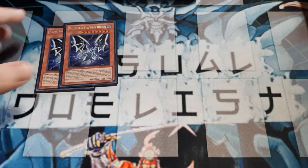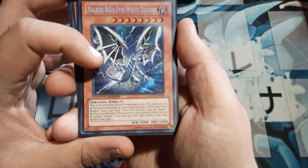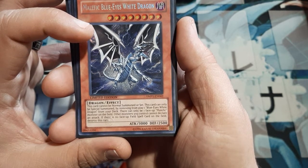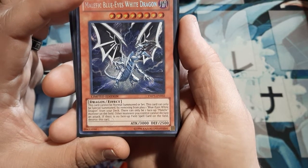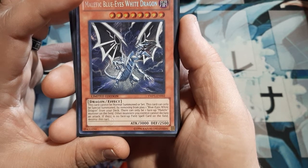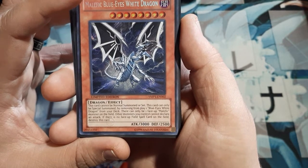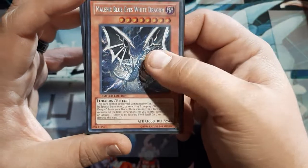All of the Malefics are going to share one effect: there can only be one face-up Malefic monster on the field, and other monsters you control cannot declare attacks. Also, if there's no face-up field spell on the field, they will be destroyed. They cannot be normal summoned or set — they can only be special summoned by removing from play one copy of their regular variant from the main deck, or from the extra deck for those that come from there.